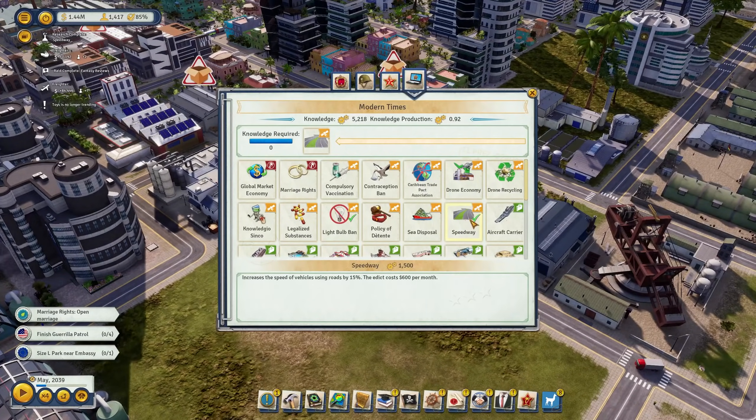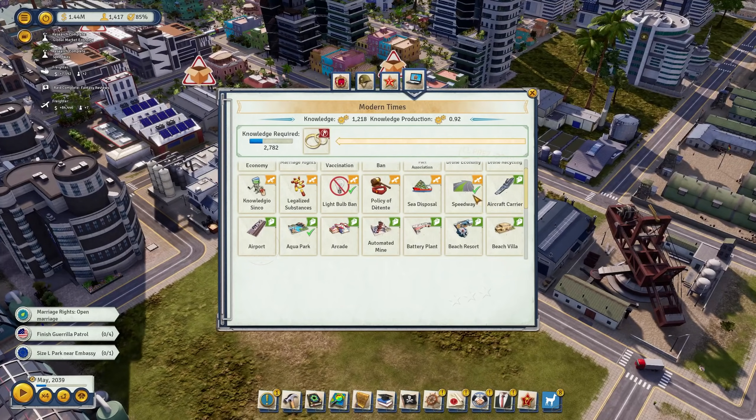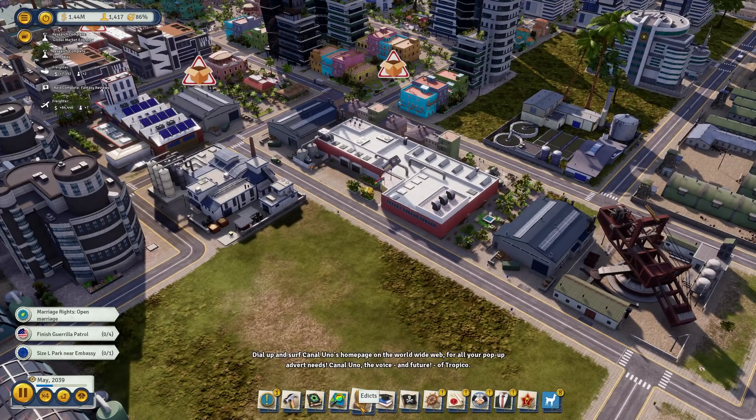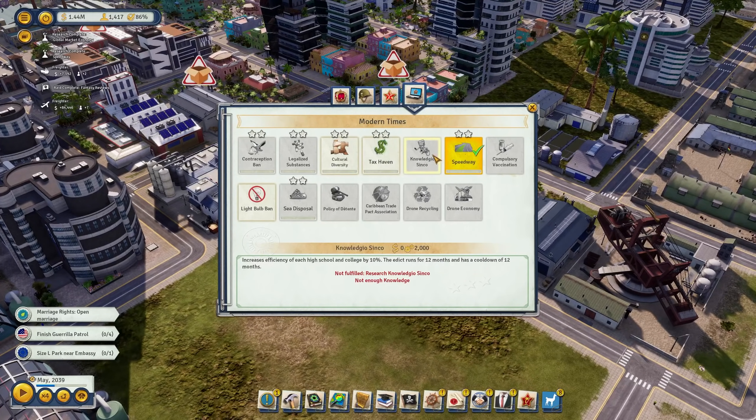A cool edict - the speedway increases vehicle speed on roads by 15% for 600 per month; let's activate that. There's also a constitution topic allowing focus on trade routes, marriage rights needed for a mission, vaccination decreasing the health care death threshold, and drone recycling. The speedway edict is definitely worth it and gets cheaper as it levels up.